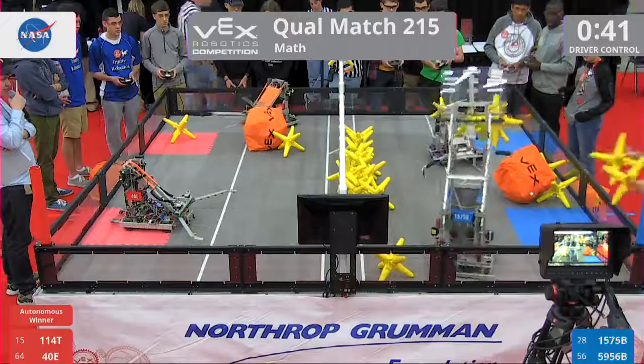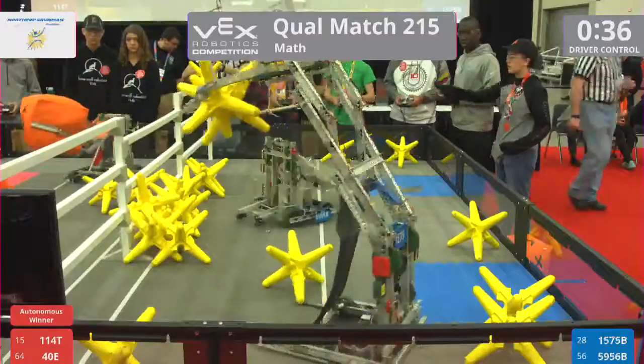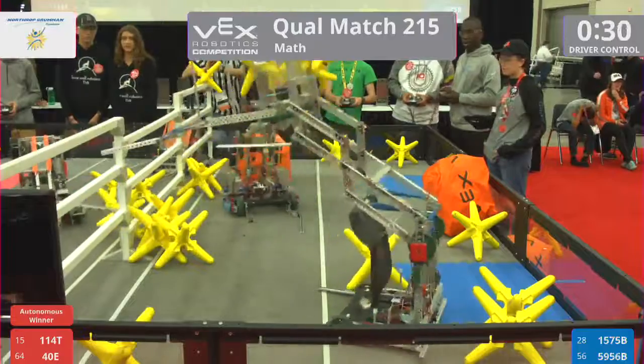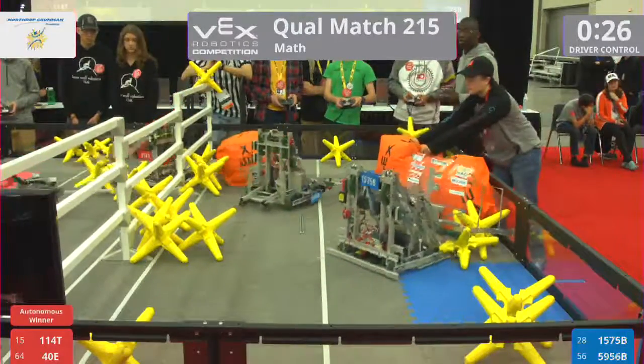1-5-7-5-B — they got a lot of stars; they're pretty heavy, way up high. As we get down under 40 seconds left in the match, Red Alliance manages to send both those cubes back over. Blue Alliance, they got a lot of stars — they send 1, 2, 3, 4, 5 back onto that red side of the field.